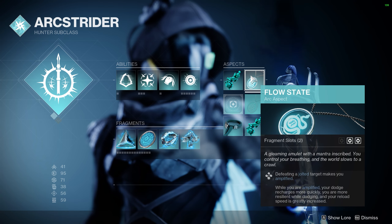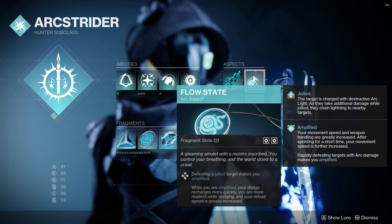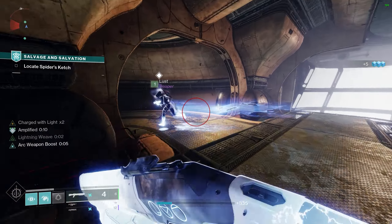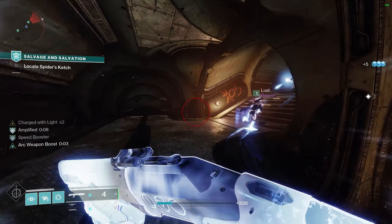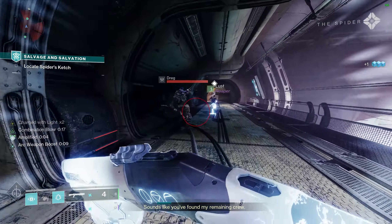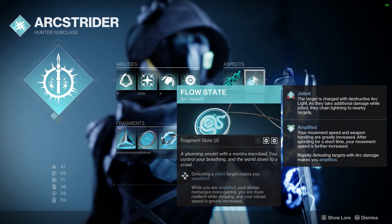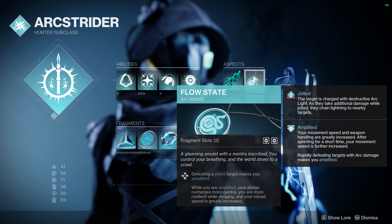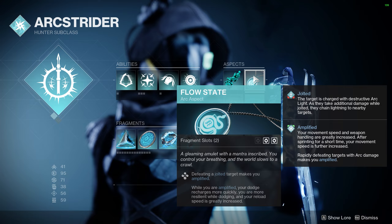Next we will take Flow State, where defeating a jolted target will make us Amplified. Amplified is an amazing new mechanic where we gain increased movement speed and weapon handling, and we gain a further speed boost after sprinting for a short duration. Flow State also grants us increased dodge regeneration, damage resistance while dodging, and increased reload speed while Amplified. It's the total package.